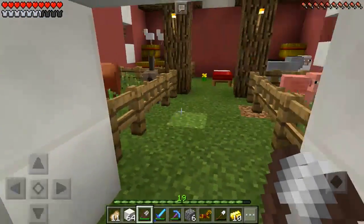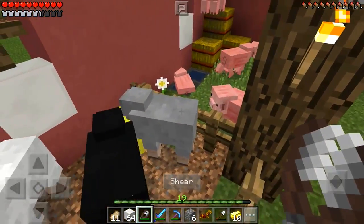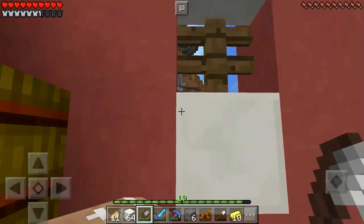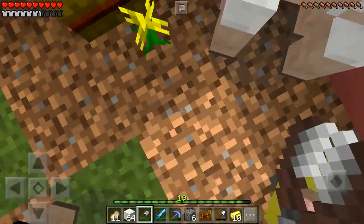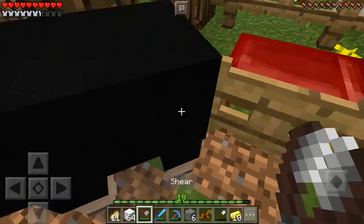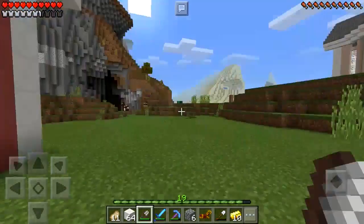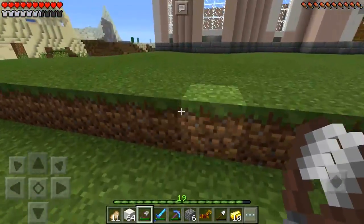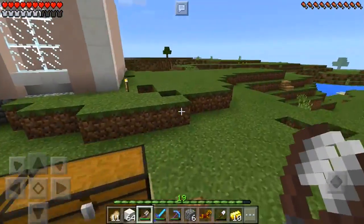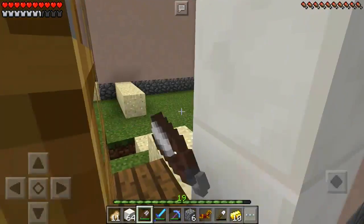Today we're going to be designing the living room, so I'm taking a break from all the adventuring and we're going to start building our living room. We're going to shear some sheep because we're going to need some carpets. We're going to grab the yellow wool even though we don't want yellow because we could dye that to white. Good, thank you for listening to me! I thought I saw some more sheep but I think they disappeared — they didn't want to be naked.